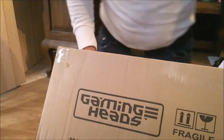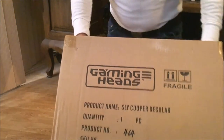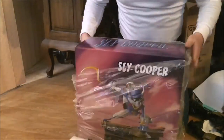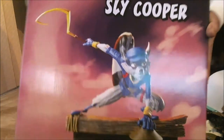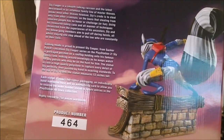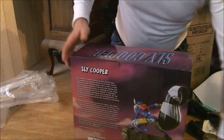I just changed the settings of my cam so it's not in mirror mode anymore. As you can see, it comes from Gaming Heads and it's the Sly Cooper regular, number four six four. Here's the front of the box — Sly Cooper. Also the side, you can see how the statue will look. And here's the back — number four six four, four hundred sixty-four. Worldwide there are only seven hundred fifty of these made.